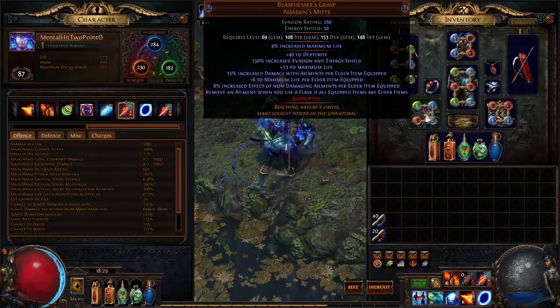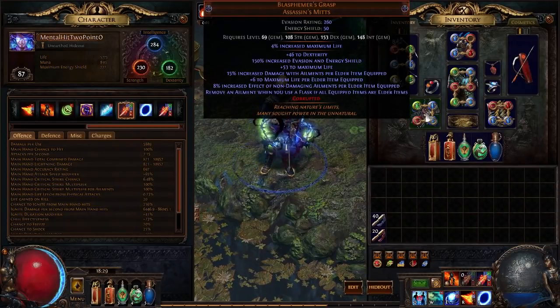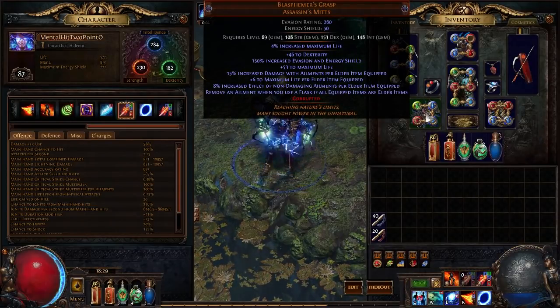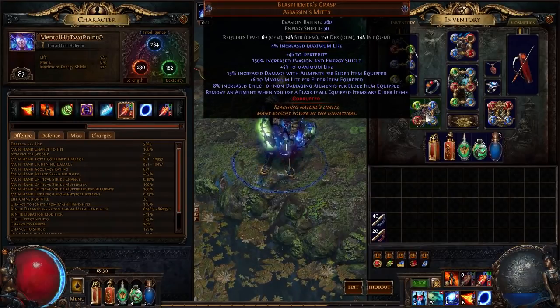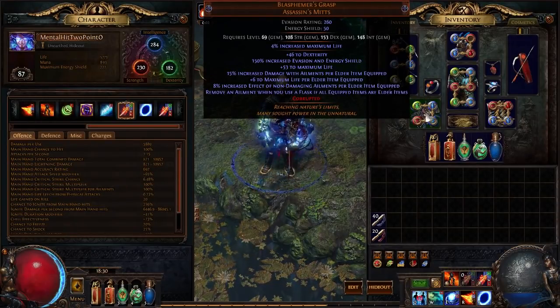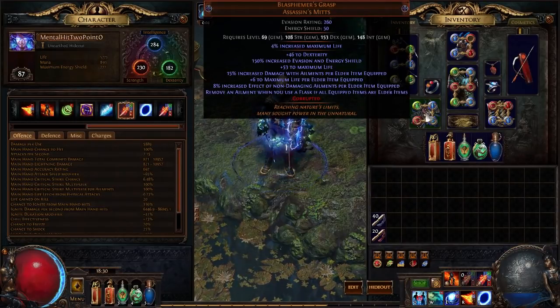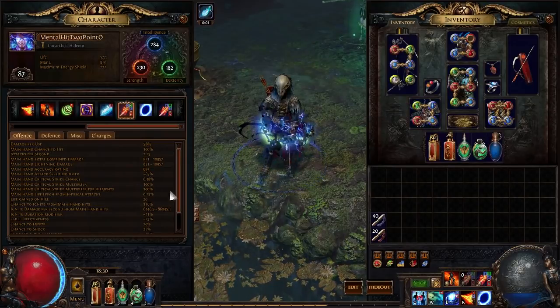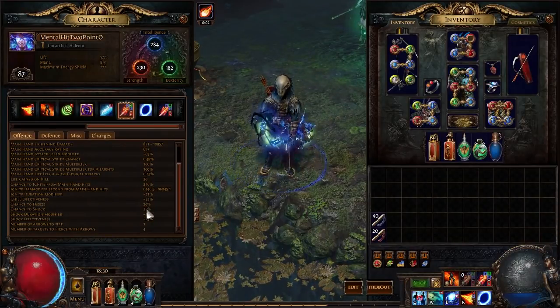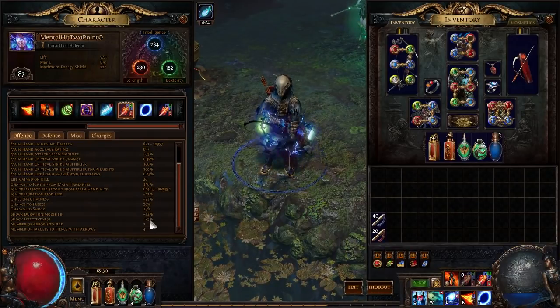The gloves don't have to be Blasphemer's Grasp, but Blasphemer's Grasp synergizes pretty well for this — however I do not have enough elder items to maximize it. Another option would be Thunderfist if you can get enough dexterity and life, or a 2-socket Tombfist with very strong jewels, but that would mean sacrificing a jewel socket in the passive skill tree and using a dex conversion jewel. Blasphemer's Grasp not only increases burning damage with each elder item, but also increases shock effectiveness, which increases the damage you deal. If you could get elder-influenced items like a quiver, another ring, or boots, you'd increase your damage quite a lot more.